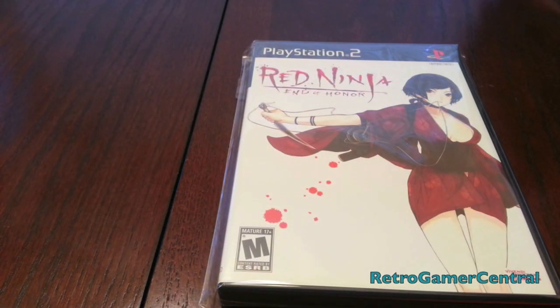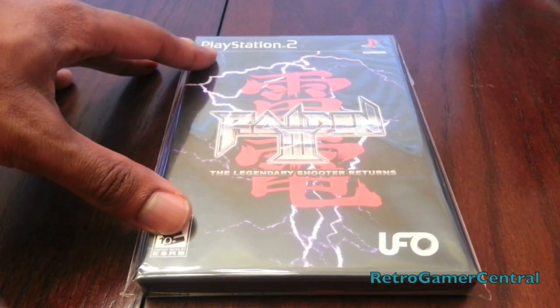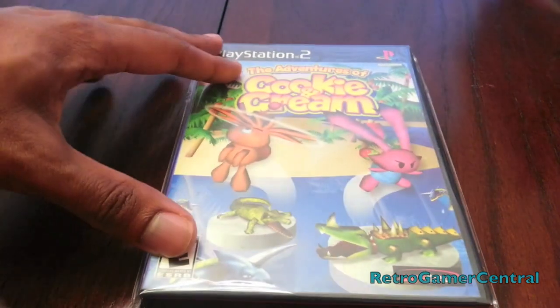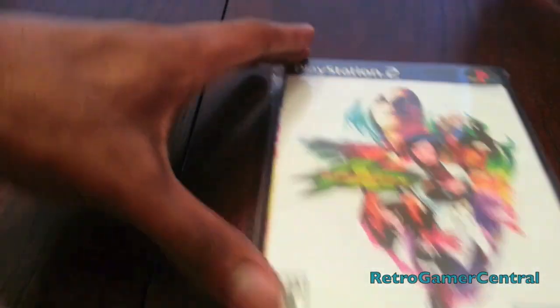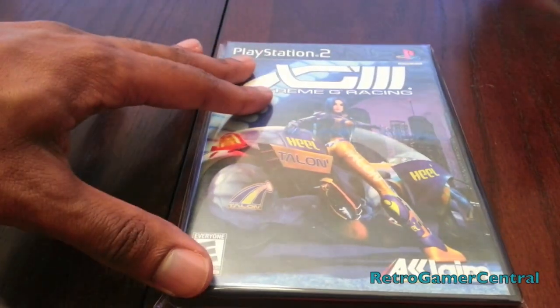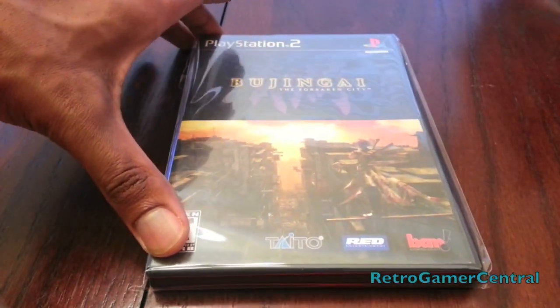Red Ninja: End of Honor. Raiden 3 — a shmup. Not a common one to run across: The Adventures of Cookie and Cream. King of Fire. Extreme G Racing. XG3 — this is the third game in the series. Bujingai: The Forsaken City — pretty cool game.